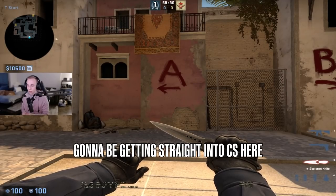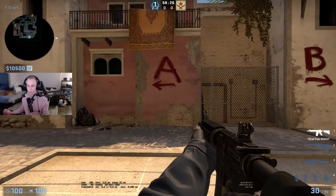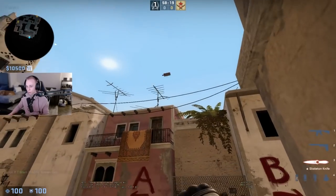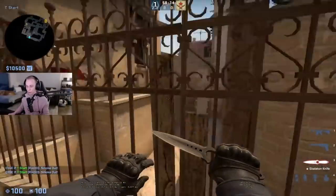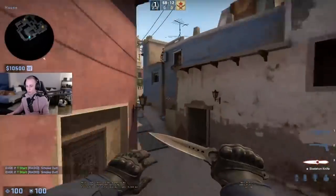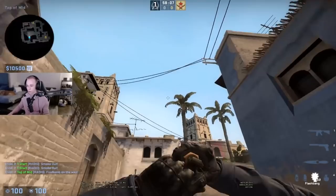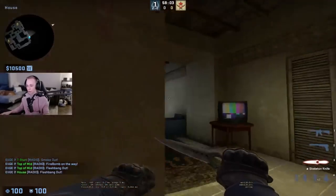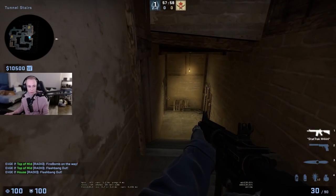Going to be getting straight into CS here and showing what a default is on Mirage. This is a map that most people know, but not everyone knows exactly all the ways that different teams default on it. The one that pretty much everyone knows is you smoke top mid or you smoke window, then you go a classic one palace or ramp, and then the other three are working mid in some type of way — usually with a Molotov, flashes, or a flash here — and then the one guy B is either going to be putting pressure or going slow depending on how the mid guys are taking it.